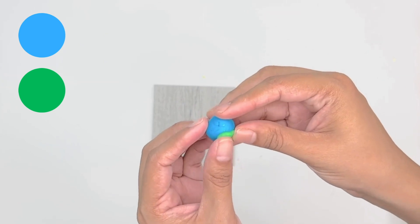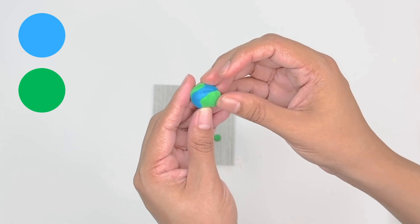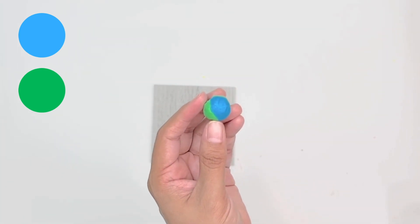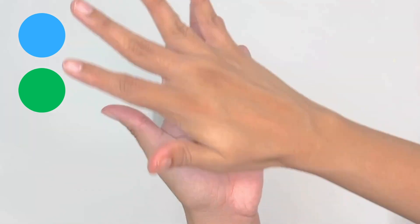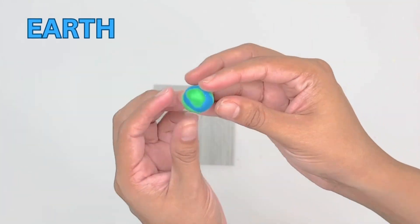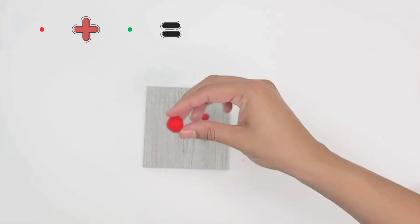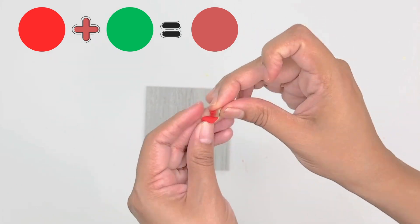Next, I'm taking blue and green play-doh and I'm gonna place little bits of green play-doh here and there. Did you guess what planet we are making right now? That's right, we are making our home planet Earth! It is also called the blue planet because of all the oceans in it.